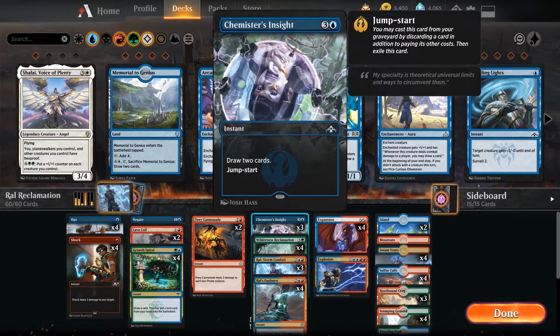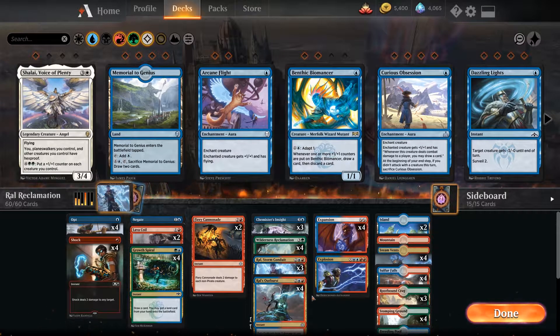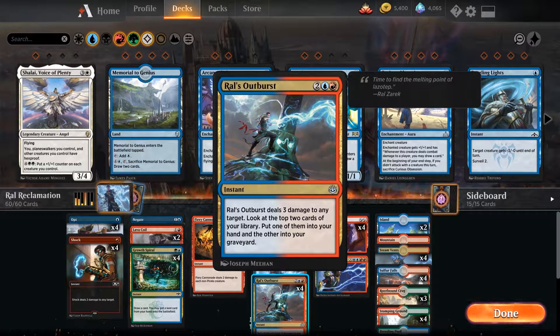Another piece of synergy that came into the deck is Ral's Outburst — 4 mana. It deals 3 damage to any target, lets you look at the top 2 cards of your library, put one into your hand and the other into your graveyard. It's basically a combination of everything Ral planeswalkers do — they deal damage and have us look at our cards.